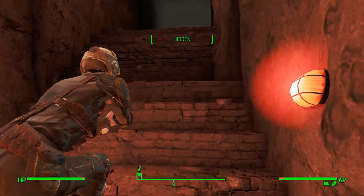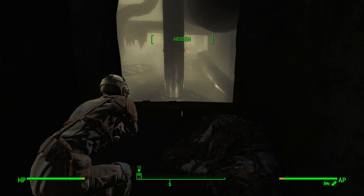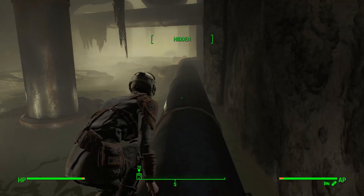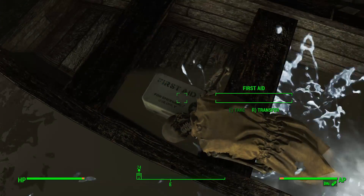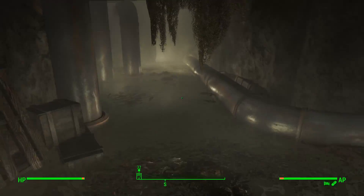Hi there YouTube, and welcome back to the One Gun Run in Fallout 4! We're just running through the escape tunnel. Not quite sure why I've got my gun out or I'm sneaking, as we know this place is safe. I can probably just run through here and not have to worry about anything. And then we go outside, where it is dangerous.